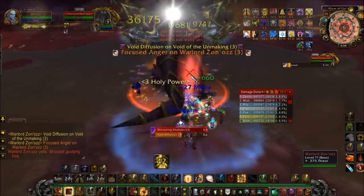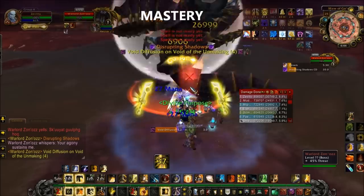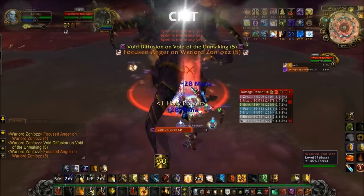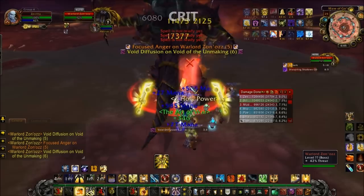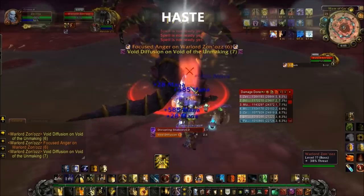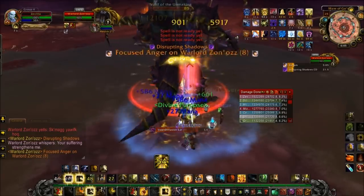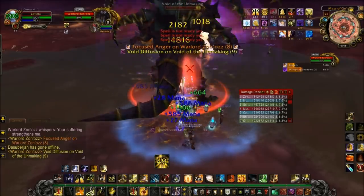After that, you want to go for Mastery. Mastery increases the damage of our Templar's Verdict, Crusader Strike, and Divine Storm by a certain percent. After that, you want to go for Crit, which is greater than Haste, but not by much. Crit gives all of our abilities a chance of dealing extra damage. Last on our list we have Haste. Haste can increase the number of melee swings that we dish out, the number of ticks that our dots can do, and it also reduces our global cooldowns. The reason Haste is at the bottom of our list is because the amount of Haste required for the soft cap is next to impossible to obtain.